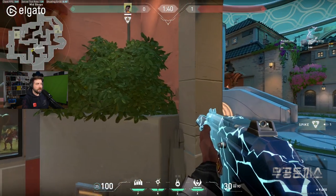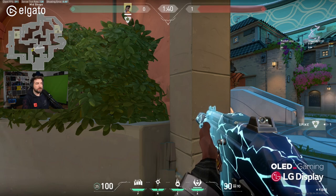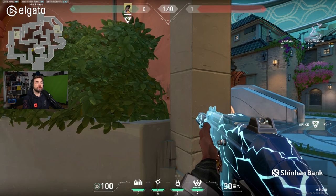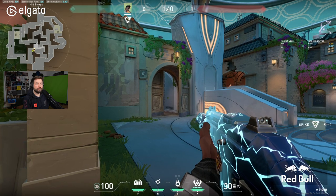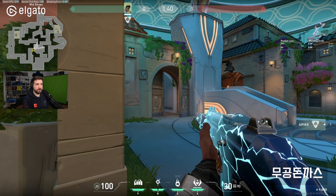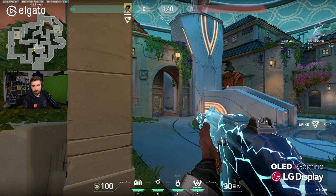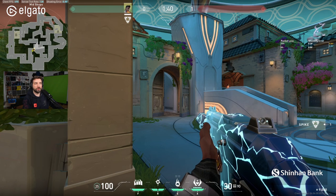Whether I'm in a smoke, limited by fade abilities, or whatever position, I still want to peek in a way that guarantees I move my crosshair the least. So I'm going to peek into mid, into the area of the double doors, and I want my crosshair already in a spot where I don't have to move it when shooting because I anticipate where the enemy will be. See — I didn't move my mouse at all. That's one of the most fundamental skills, but actually very hard to master.